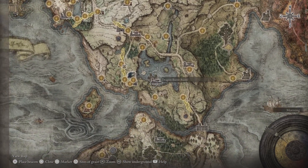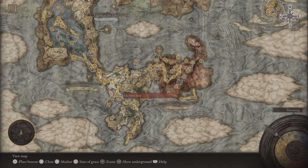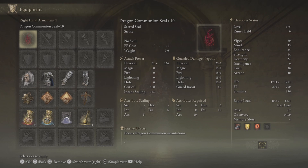The first dragon you face is the Flying Dragon Agheel over here, so if you take him out, that's the best way of getting it. We are using the Dragon Communion Seal upgraded to plus 10 — attribute scaling is S in arcane and B in faith.